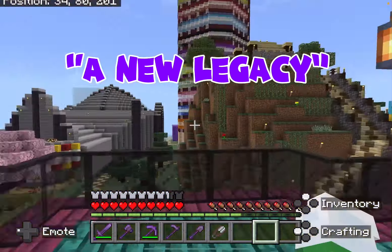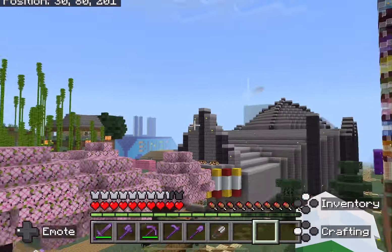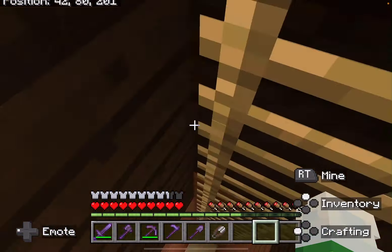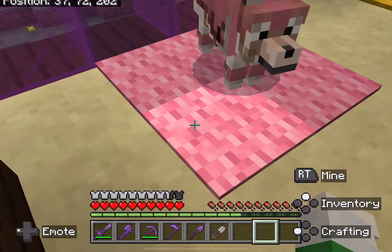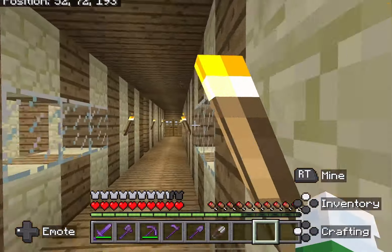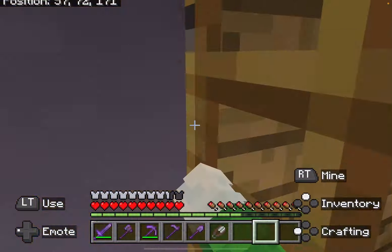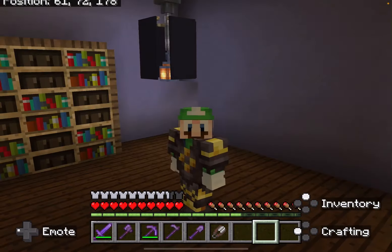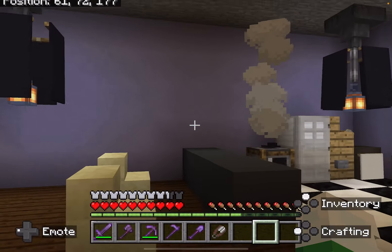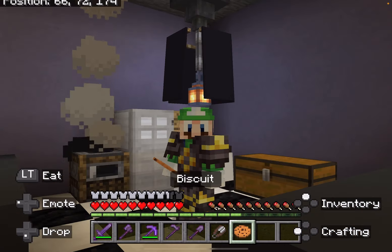Hey guys, welcome back to another episode of Inside of Lovely World. Before I tell you what we are doing today, Lily you can join me. Let's go down to my new and improved kitchen. It looks kind of modern in here, so I thought why not add these little modern chandelier-kind of lights like you see in a modern restaurant. What is it for breakfast today? A nice biscuit, a cookie. Very tasty.